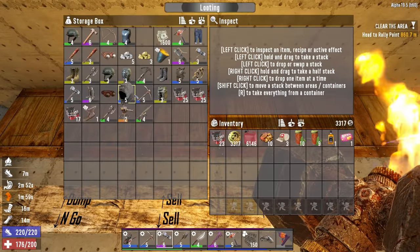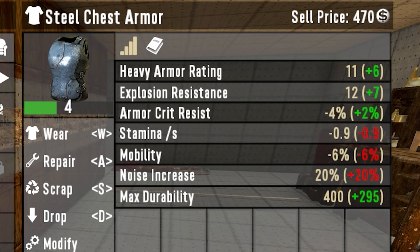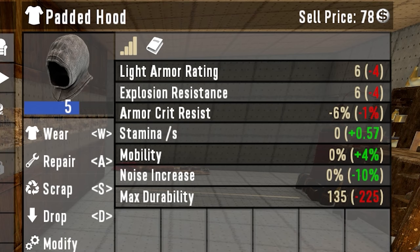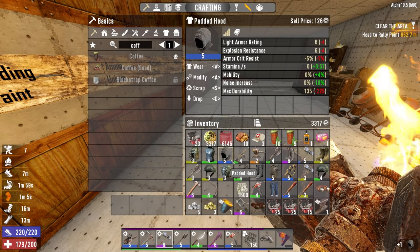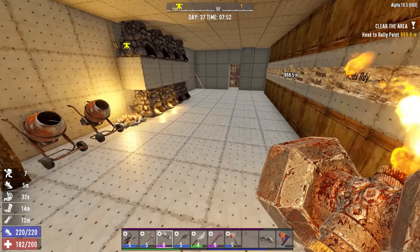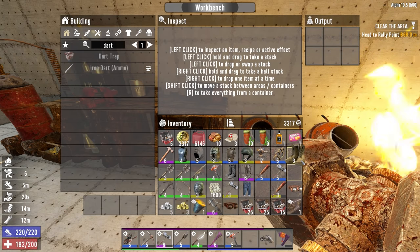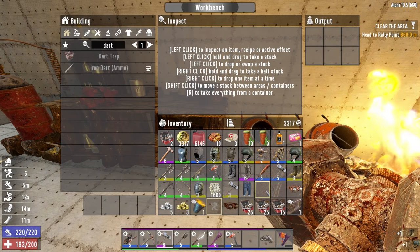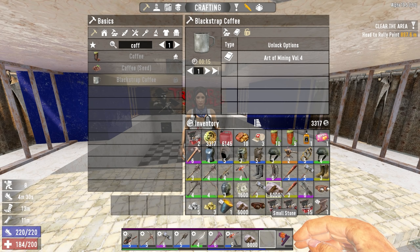I don't know how many of you actually know this — I'll show you an example. This item at 470 durability repairs to 1289 — just from one repair kit. So sometimes it's worth it. This one is only 78 to repair for an extra 50, so not worth it. But most of these will be worth repairing. Another way you can make a lot of money is making dart ammo — it just requires iron and clay, good way to clear spare iron. But all the iron I've got has just been from auto mining during normal gameplay.